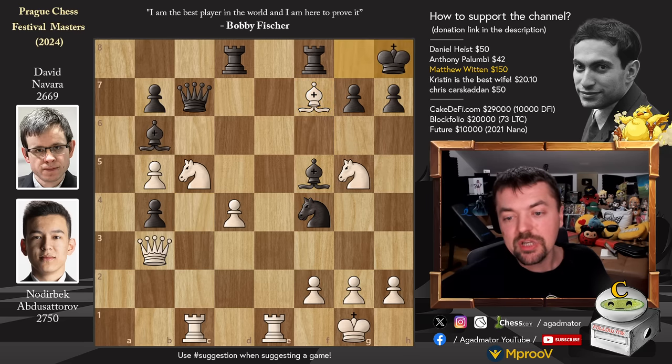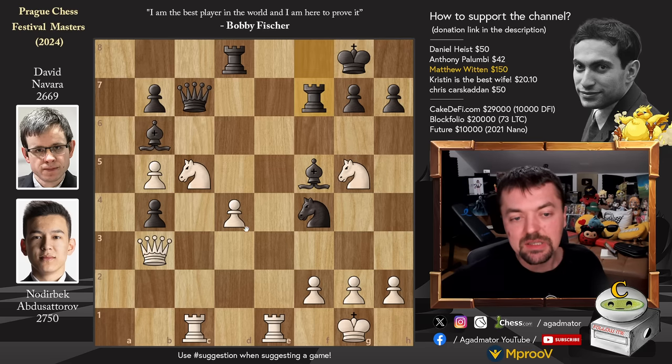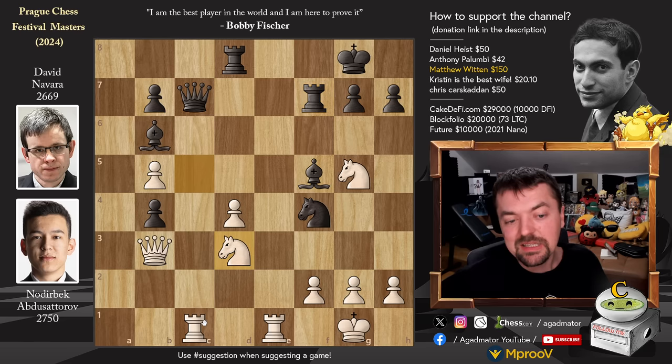Probably David didn't go for queen to d4 because he thought knight captures was incredibly strong. But the reason knight captures on f7 doesn't work is this nasty rook to c8 move. You can make all sorts of discoveries — you can even go for knight to d6 with check, king to h8, and now you captured the rook on c8. But now bishop captures on c5 — a nice zwischenzug — threatens queen captures on f2, and the knight has no squares to go to. So the king has to move, and now bishop captures on c8. Black is just up in material — a bishop and knight for a rook — and black will be completely winning.